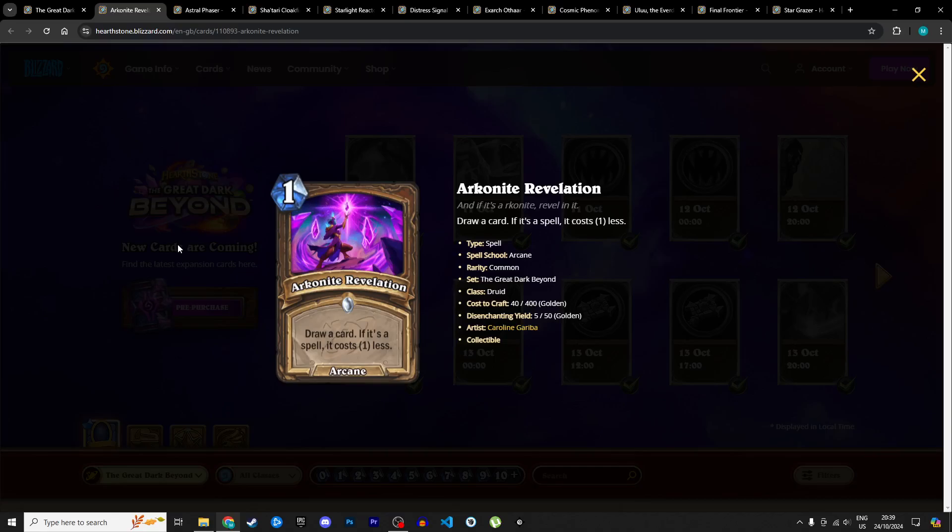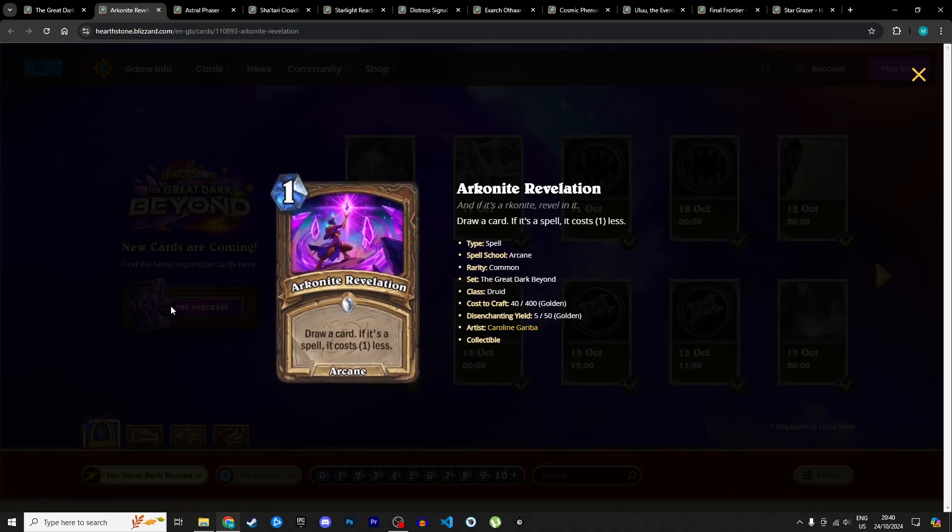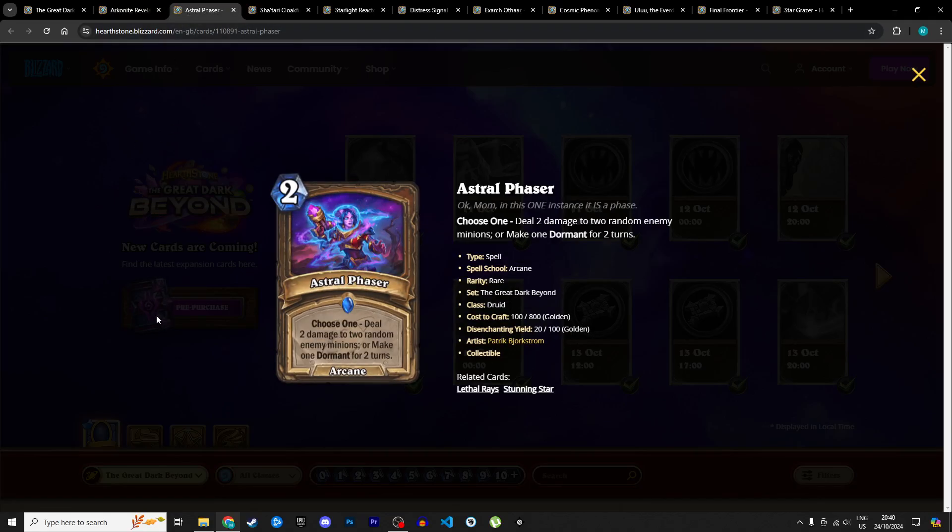Moving on to Druid. Starting with Arcane Revelation, a 1 mana arcane spell: draw a card, and if it's a spell, it costs 1 less. Potentially zero mana draw a card, or if you miss on the spell it's just 1 mana draw a card — which is still really good. I believe every single Druid deck would want to run this, even in Wild. I'm giving it 5 stars in Standard and 4 in Wild. It's cheap, has potential mana cheat, and has the arcane tag which we'll see is relevant soon.